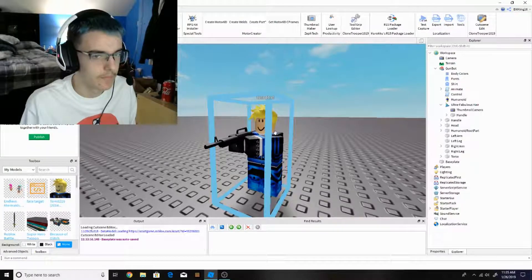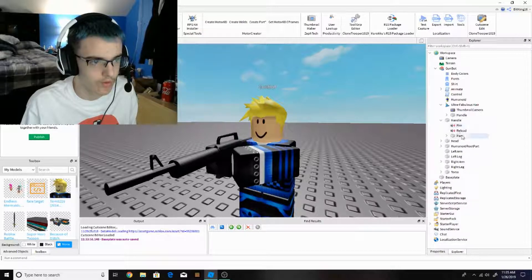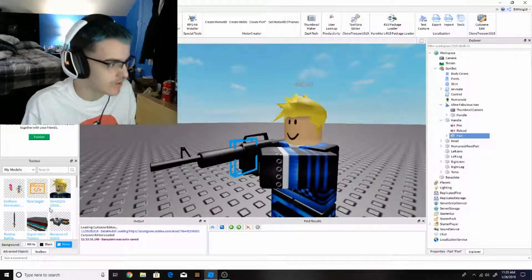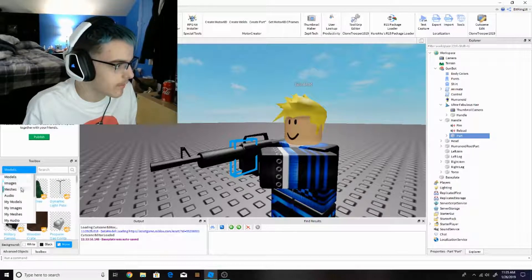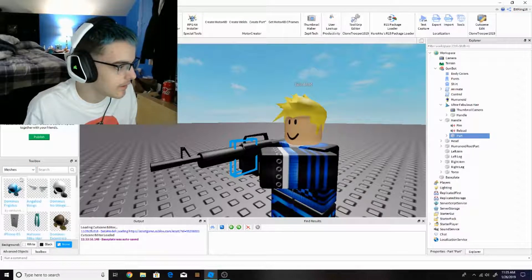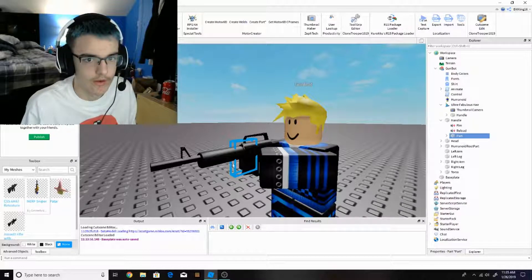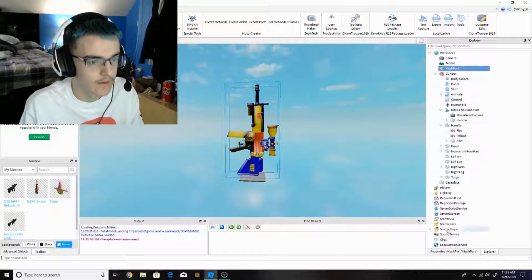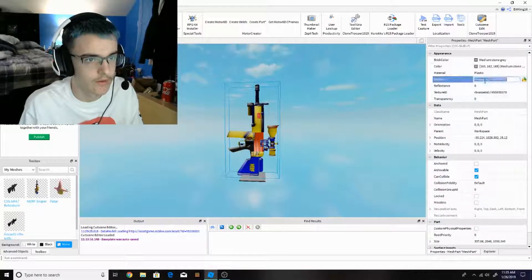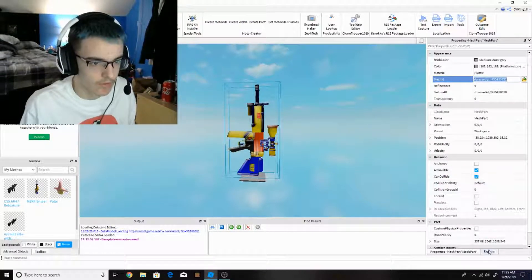I actually made an AI gun bot like this, except I changed the gun a bit. What if you guys don't like the gun? You can add a different mesh. Things can get a bit messed up — like if I add a Nerf Sniper. Of course it looks a bit messed up, but don't worry. If you guys really want to use a mesh, just copy this into the mesh here.